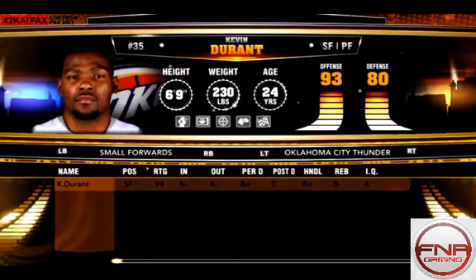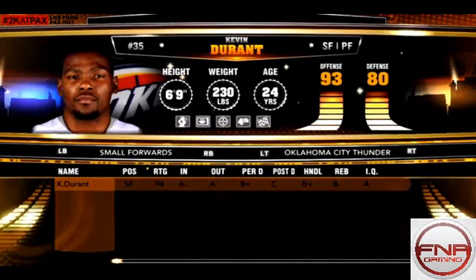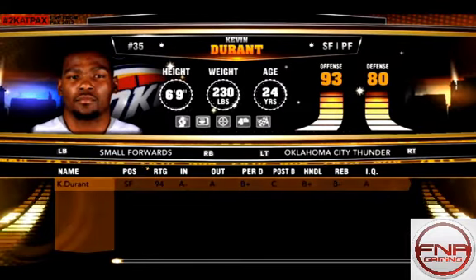Closer — this player raises his game in clutch situations, namely the fourth quarter, and that's why it's got a fourth quarter icon. Kevin Durant is known for his fourth quarter prowess and that's why he has the Closer signature skill.